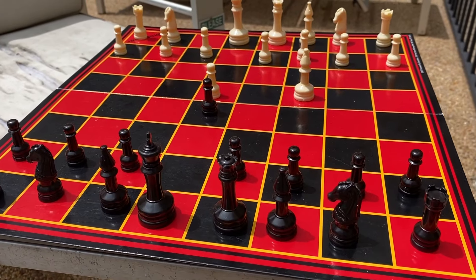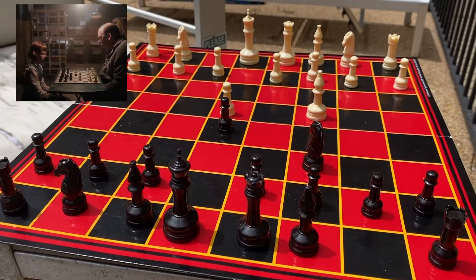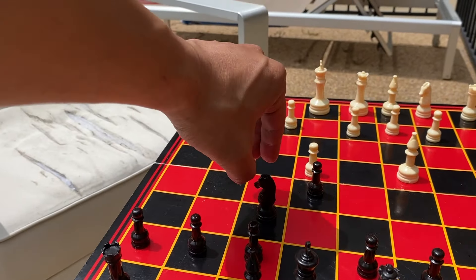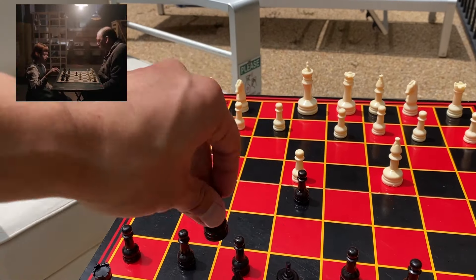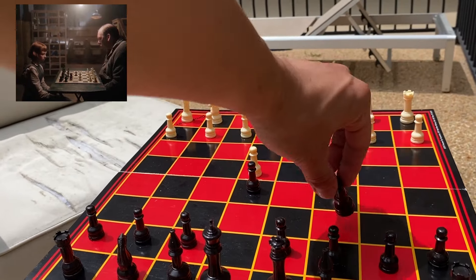Beth, unaware of the opening trap, develops a knight. Oftentimes you'll see black develop the other knight because it can attack this pawn, which is currently hanging with no defender. But in this game, Beth against the custodian, she goes here instead.